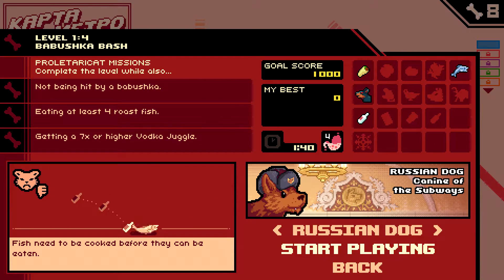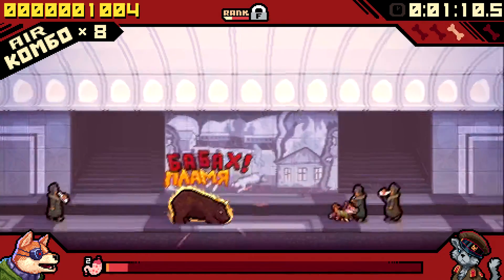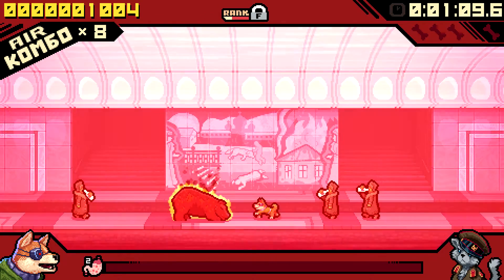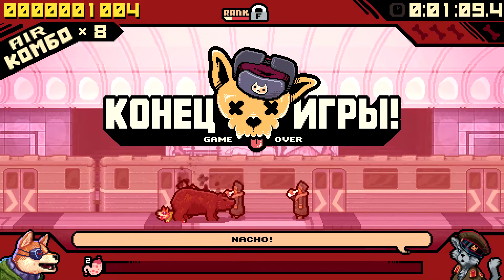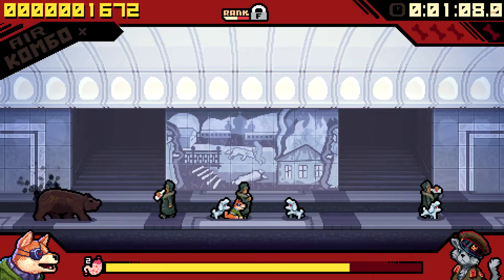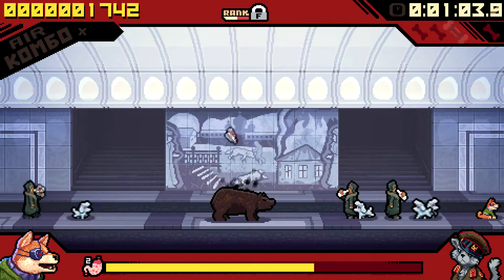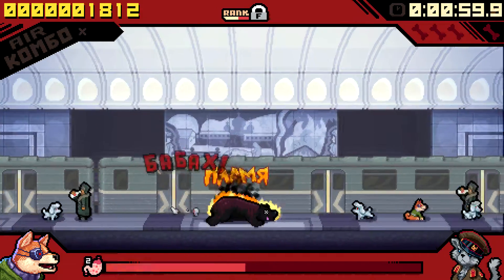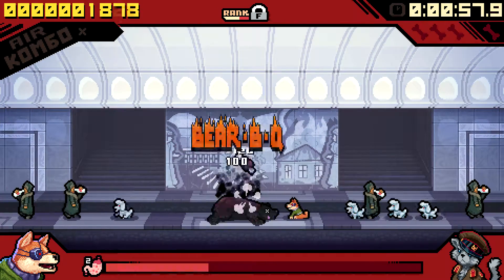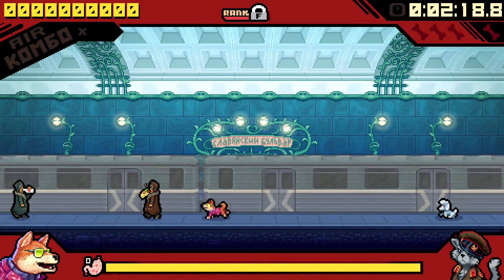During the early parts of the game, the challenges seemed like a breeze, and I would often find myself completing all three in one go. As the game progresses, these stop being such a cakewalk and actually force you to think about your next move, which is a bit of a challenge in the fast-paced world of the Russian Metro. My personal favorite is a challenge that forces you to play the entire level without barking once, having you rely on the subway bears — which we'll get to later — to attack the bystanders chugging vodka, slowly yielding bear meat as your key to survival.